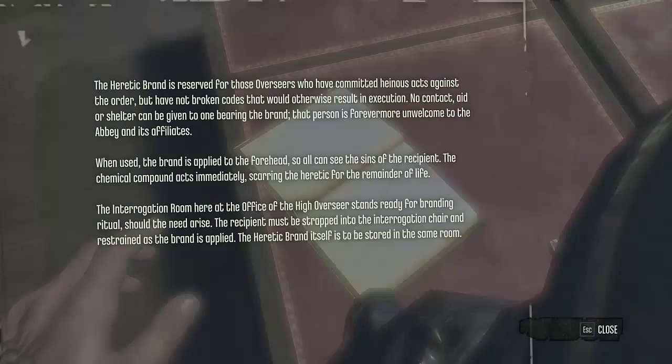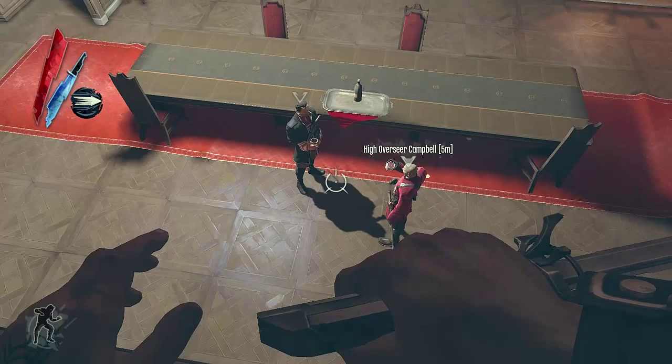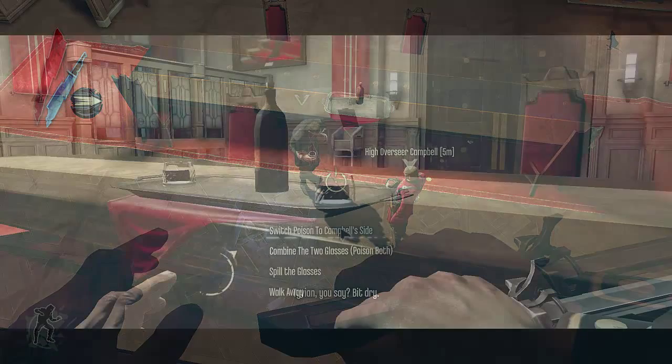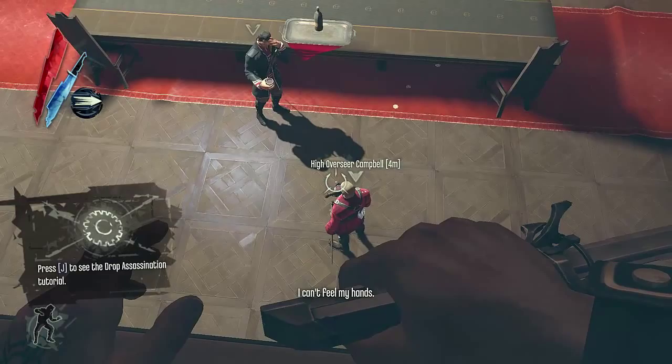After reading the branding instructions, you find Campbell and Captain Colonel drinking liquor. Turns out that Campbell wants Captain Colonel dead by letting him drink poison that was put in Captain Colonel's drink. Although there are many different things you can do — you can either switch the glasses so Campbell dies and Captain Colonel stays alive. In this mission, we want Captain Colonel alive due to a request by Maid back at headquarters.